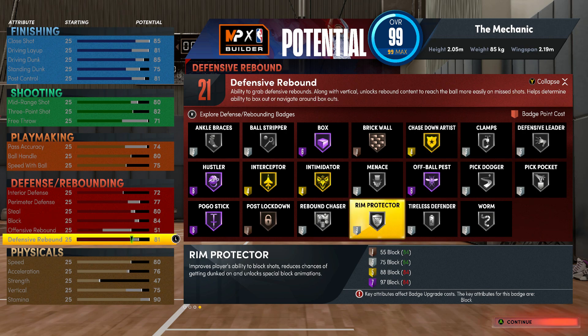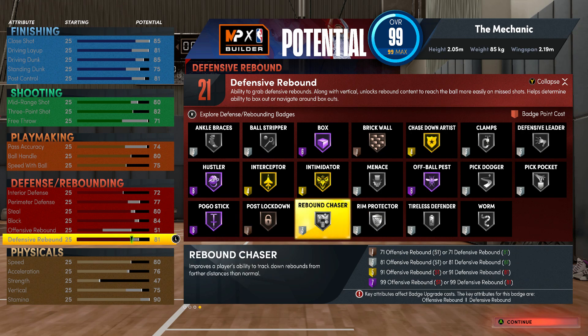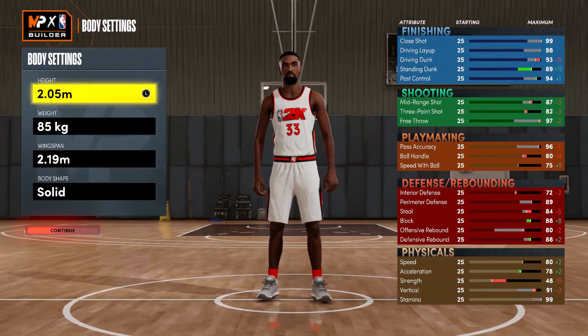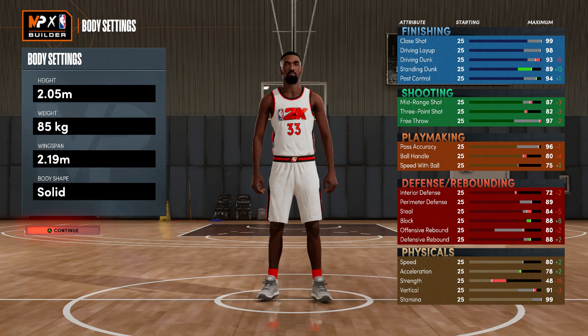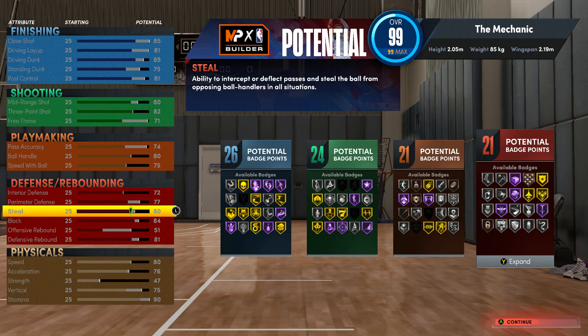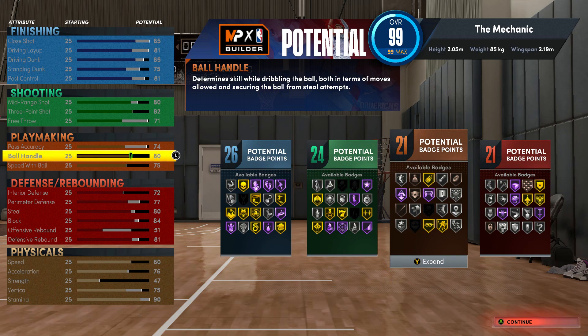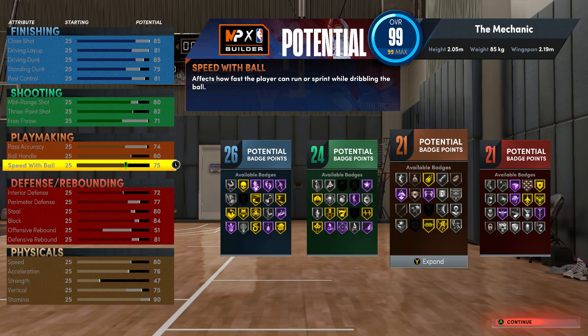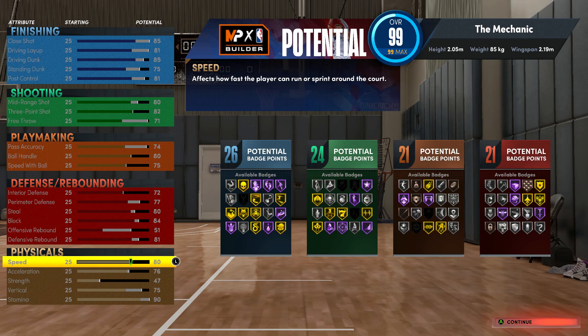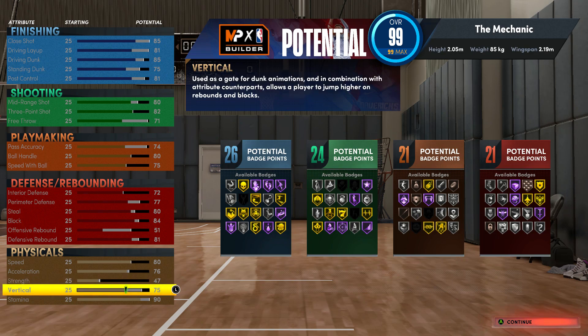Offensive rebound is 51, defensive rebound is 81 — that's to unlock Rebound Chaser silver. The max rebound you can get is 88; if you take the weight up you'll probably lose the speed with ball. Six-eight and six-nine are the most versatile builds in the game, so if you want to increase rebounding you'd have to increase weight a bit and sacrifice speed with ball, though ball handling should remain the same. Speed is 80, vertical 75 — to make sure you get all the pro contact dunks — and stamina is 90.